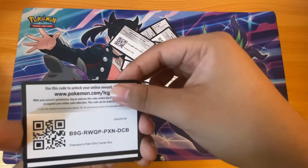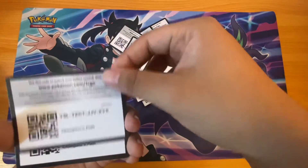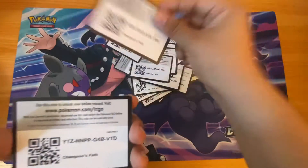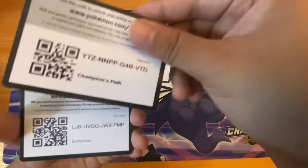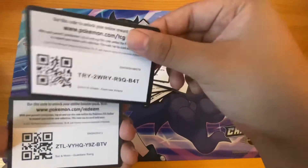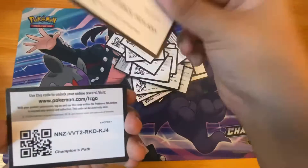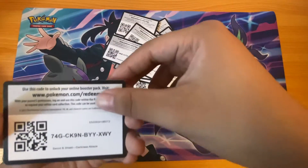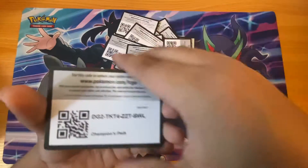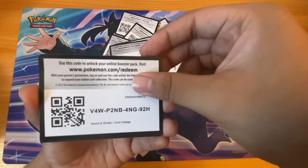Champions Path elite trainer box, Champions Path, Champions Path, Champions Path right there again. More Champions Path — we got a lot of Champions Path now. Evolutions, Darkness Ablaze, Guardians Rising, Darkness Ablaze, Champions Path, more Darkness Ablaze, Champions Path. Champions Path again, Unified Minds, Vivid Voltage.